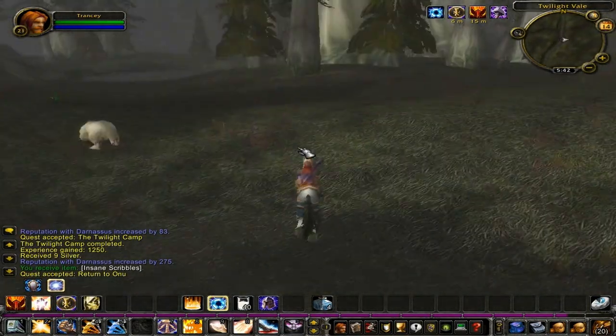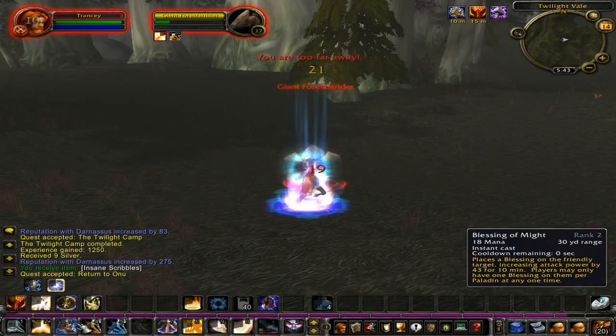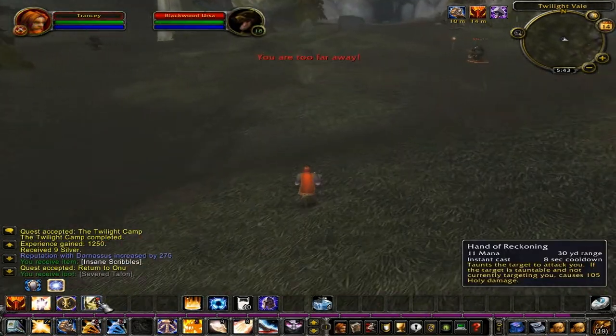When you come to a white bear, turn right. It is very important that you make sure you kill all the birds in this area so that they cannot aggro you. Head towards the cave in the background and kill all the enemies along the way.